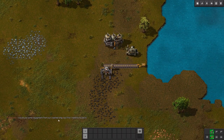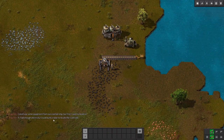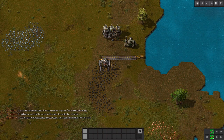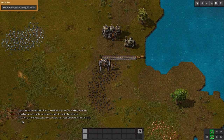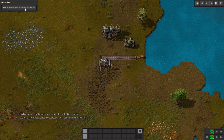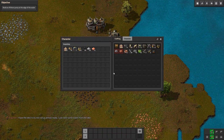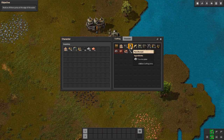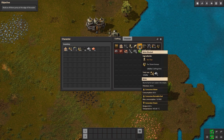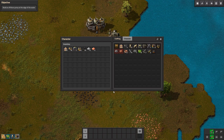I could use some equipment from our crash ship, but first I need to locate it. If I had enough electricity, I could build a radar to locate the crash site. I have the electricity setup almost ready — I just need some water from the lake. Build an offshore pump at the edge of the water. Let's see what we need for that. Offshore pump — we can already make one of those.